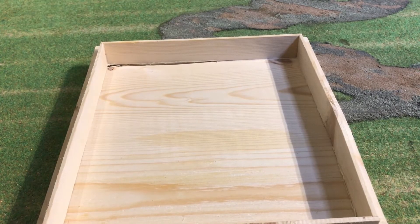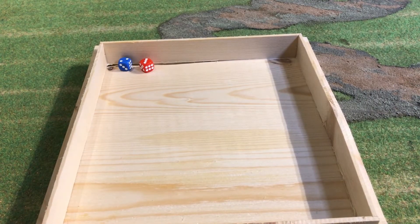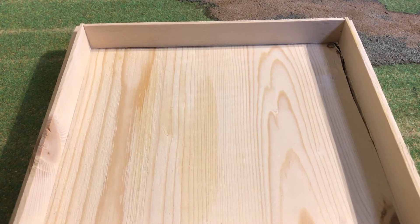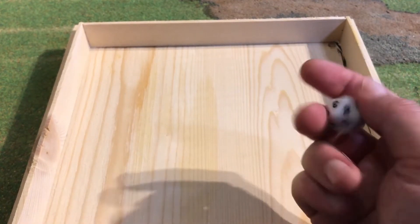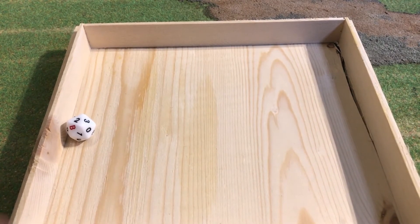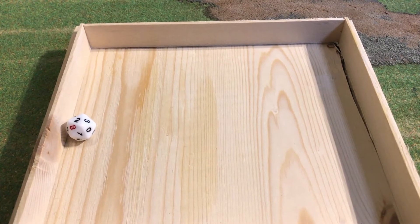First we're going to roll for initiative to see which one goes first — and that would be the British. How does the command phase work? You have a number of orders available to your units, and the number of orders you're able to give is determined by this dice. For example, the first sergeant has rolled a two, so he can give two orders. Simple as that.